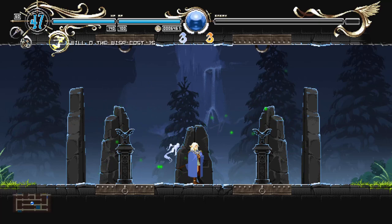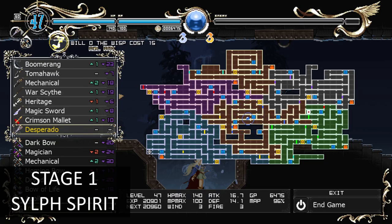Hey guys, welcome to my channel, I'm Casual Gamer A, and in this video I'm going to show you where the location of each item is. Right here is where you get the psi spirit, or the wind spirit.